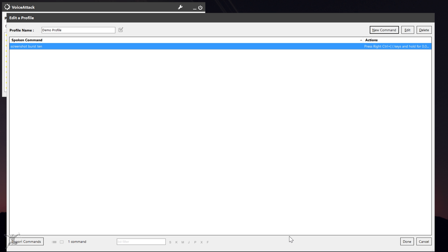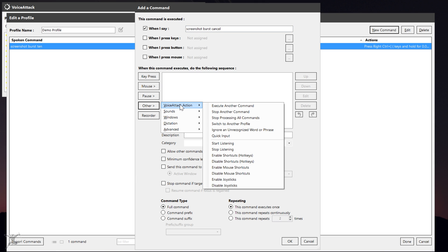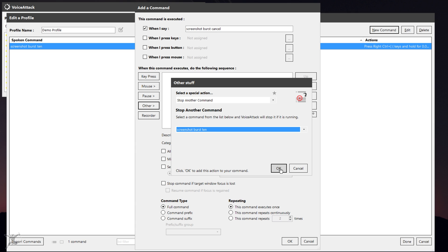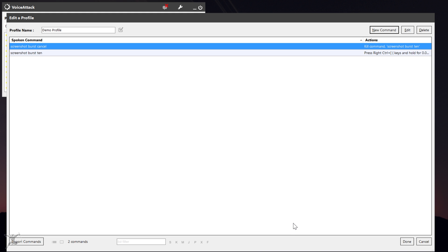After using this macro for a while, I realized I needed a kill command to stop the burst. Sometimes I'd trigger the burst too soon or too late, or completely mess up the shot, and instead of letting the computer churn through the process of saving all those shots, I needed a way to stop the command. So again, in VoiceAttack, inside your profile, click the new command button, and again choose how you want to trigger this kill command. I like voice commands, so I'll put screenshot burst cancel in the when I say field. In the commands list, click on the other button, then VoiceAttack option from the drop-down menu, and then select stop another command. In the drop-down menu under stop another command, find your screenshot burst command and select it, then hit OK. Back in the add command dialog box, make sure repeating is set to once, and click OK to save it. You should now have one command to trigger a burst of ten screenshots, and another to kill that burst command, just in case.